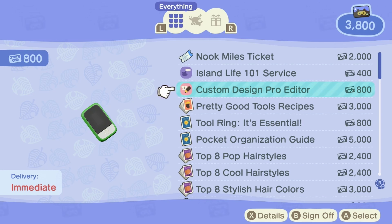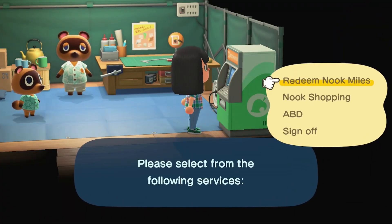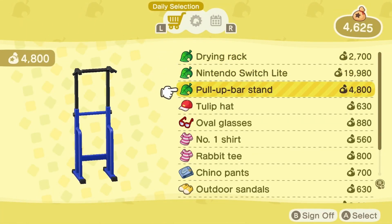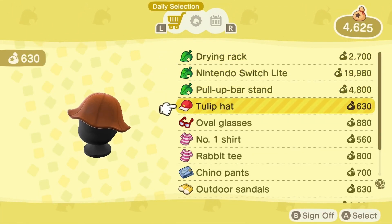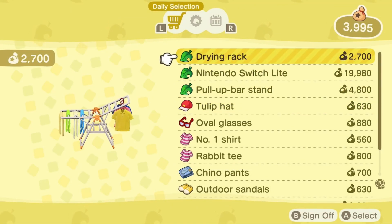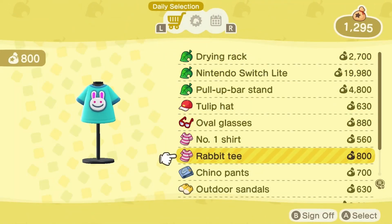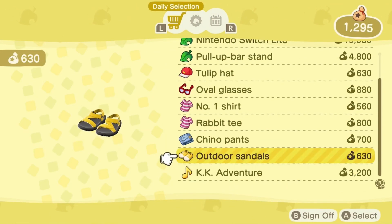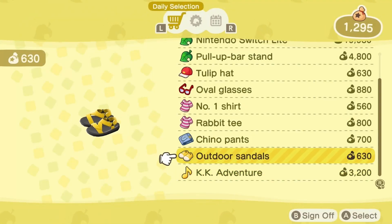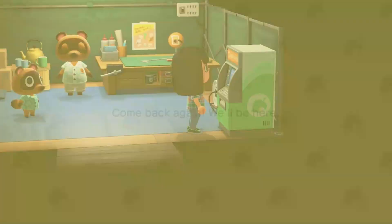We need some eyebrows, guys — we really need some eyebrows. We can check Nook Shopping real quick. Like I said, we don't have much. There's a tulip hat — we're gonna buy the tulip hat. There's a drying rack too. KK Adventure — not enough bells. We can come back and buy that later.